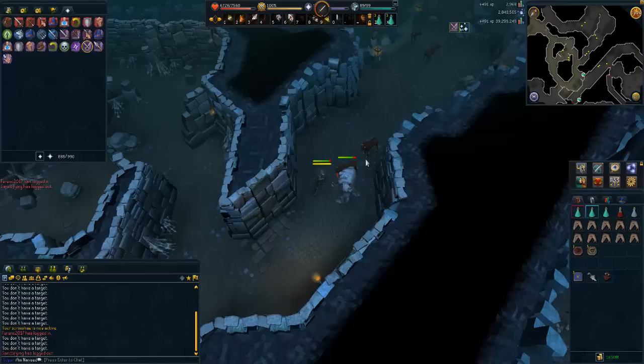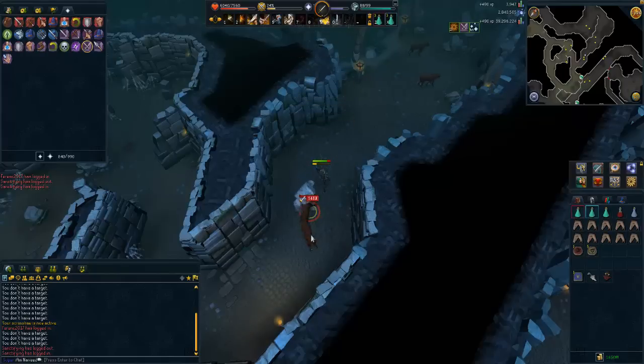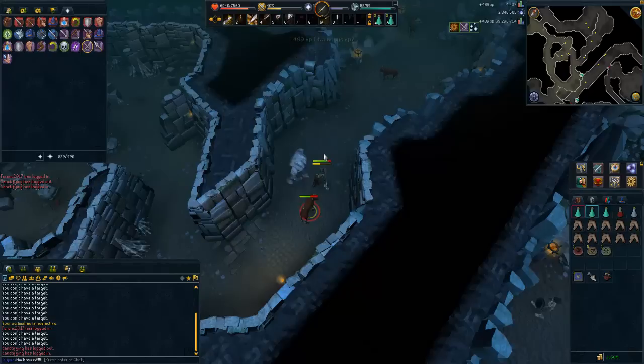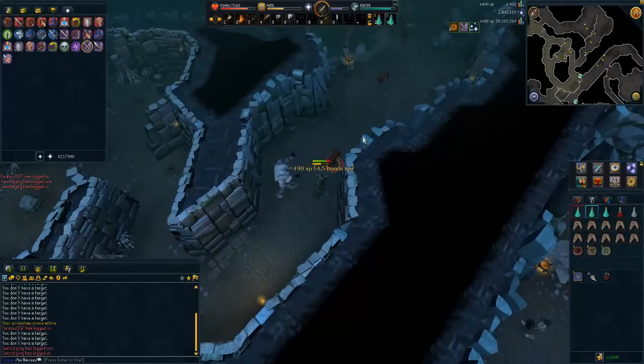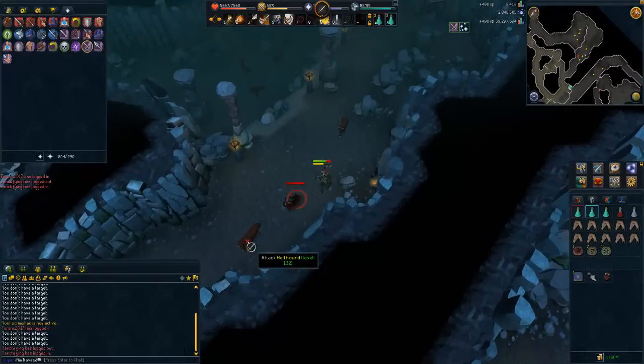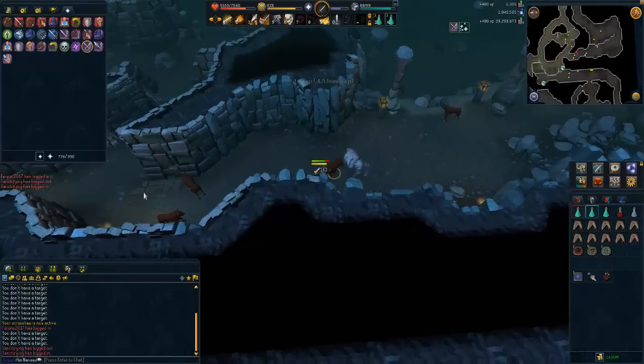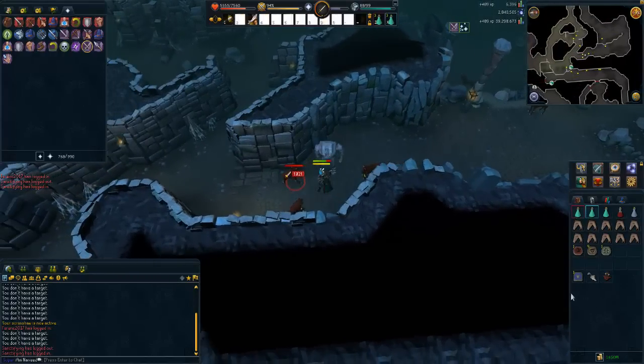If you use your abilities to kill them you'll notice your experience rates will be a lot higher — maybe even reaching 280k or even 300k. The only downside to this method is that hellhounds can be killed so fast; every few seconds you'll have to click on another one. But if you don't mind the clicking intensity, this is obviously going to be a good method for you.